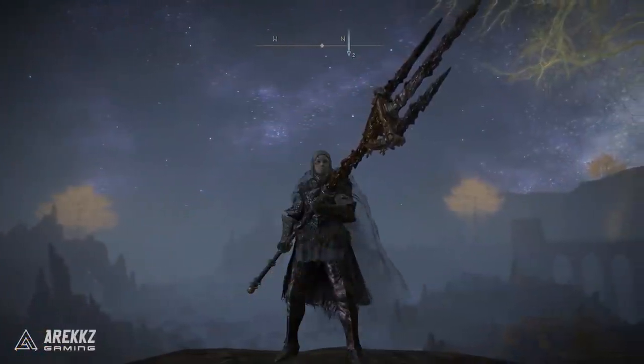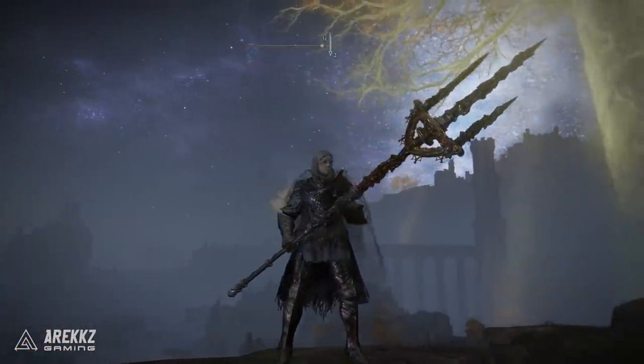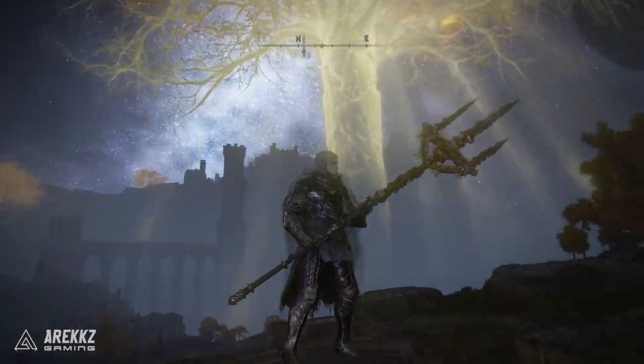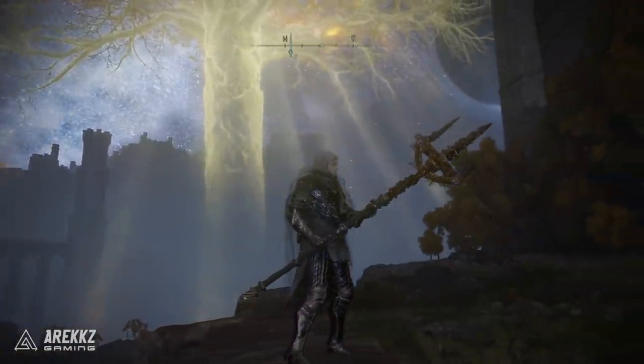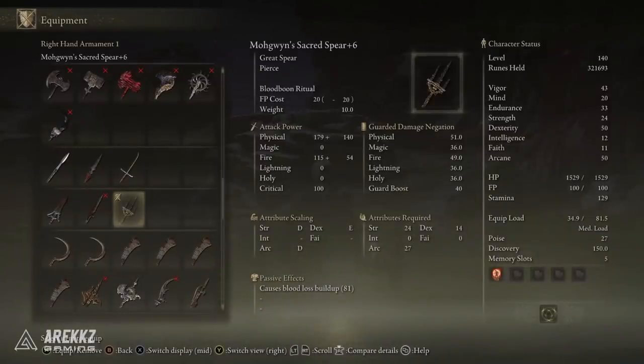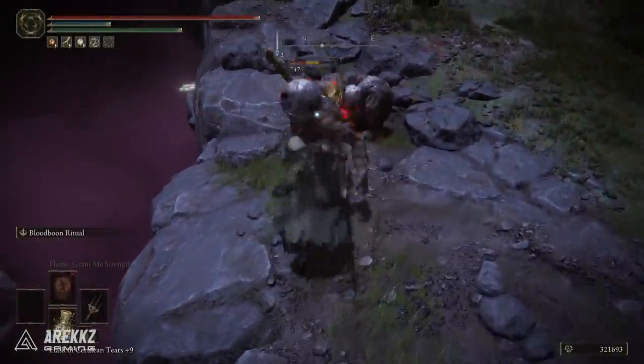Next up we have Mohgwyn's Sacred Spear - a fantastic great spear and another sign of victory from taking down Mohg. This also causes bloodloss build-up and scales primarily on strength and arcane, with dex secondary, having a requirement of 24 strength, 27 arcane, and 14 dex. In light of patch 1.03, arcane has been fixed so a lot of the arcane weapons have come back, and these things are spicy.